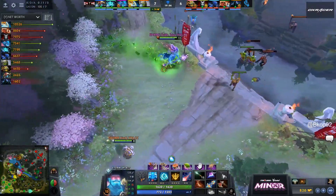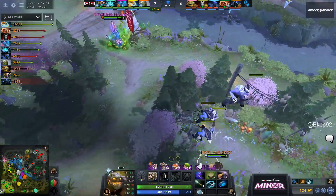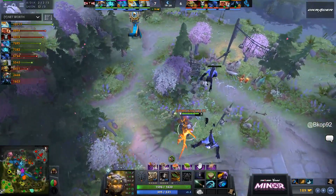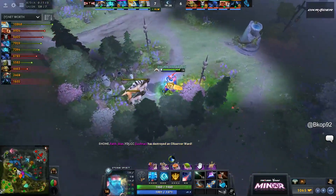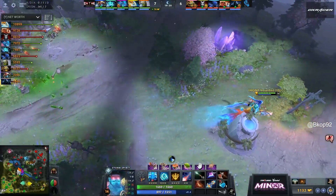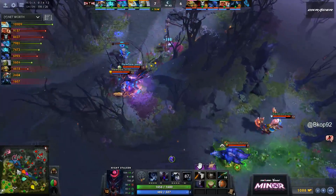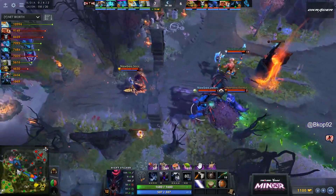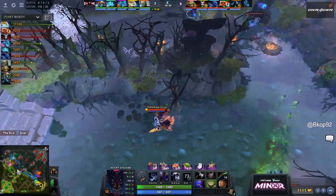Truly where do you find your opening? Naga Siren already has 10,000 net worth and is about to get Diffusal Blade. BKBs are being built for Shrek and Storm — if they both get BKBs I don't know what you can ask from your team. Newbie have got to be looking for a way out of this game.